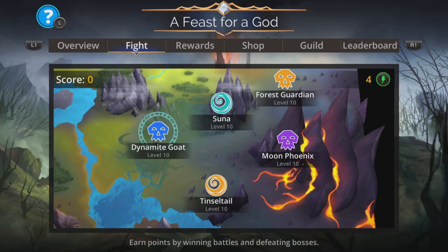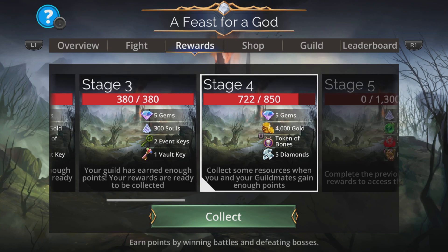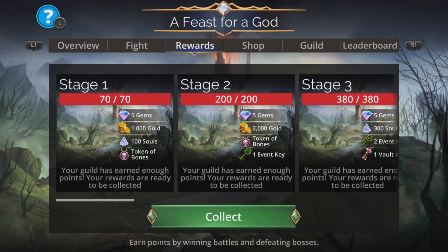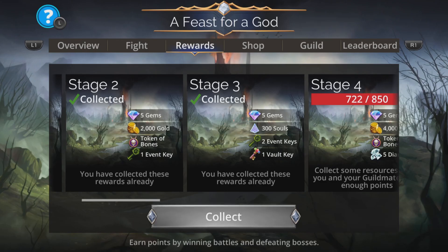So what you want to do first of all is pop into the rewards section and grab that straight away, because this is a guild-based event, and your guild may have started before you, and as such may have collected some already, and you can often evolve it absolutely immediately.